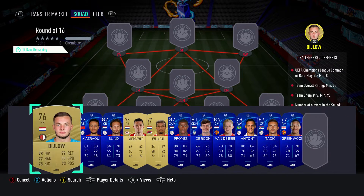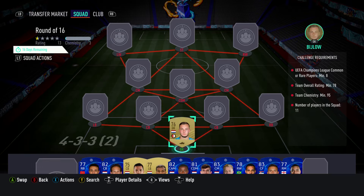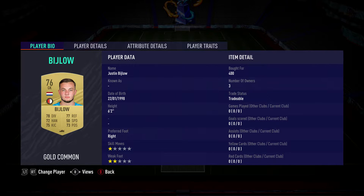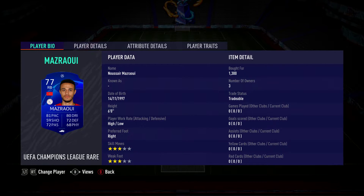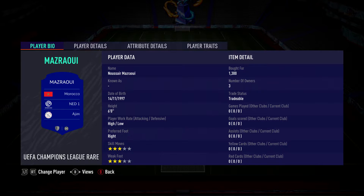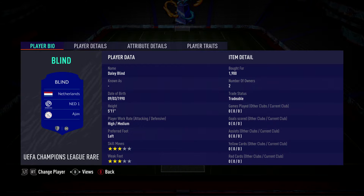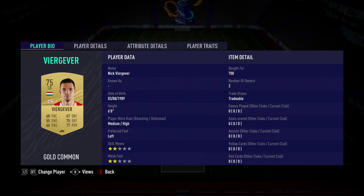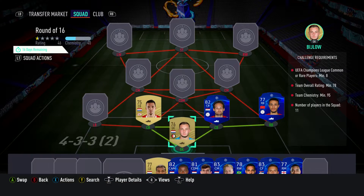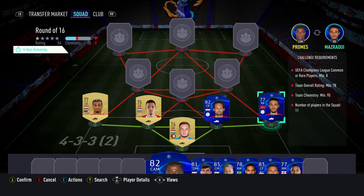It requires no loyalty, no position changes, and it's very similar to the group stage SBC. These are the cheapest players available that link nicely. In goal we've got Justin Vigelor, bought for 400, plays for Feyenoord in the Dutch 1st Division and is from the Netherlands. The right back is Nosea Maderaoui, bought for 1300, plays for Ajax, Dutch 1st Division and is Moroccan. Centre-back on the right is Daley Blind, bought for 1900, plays for Ajax, Dutch 1st Division and is Dutch. Left back is Owen with Nadal, bought for 500, plays for AZ in the Dutch 1st Division and is Dutch.